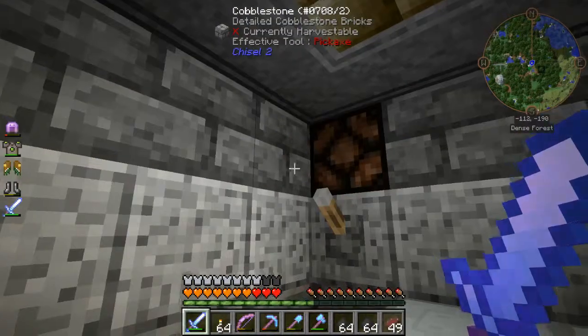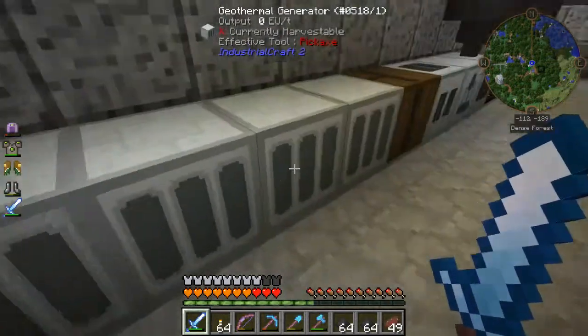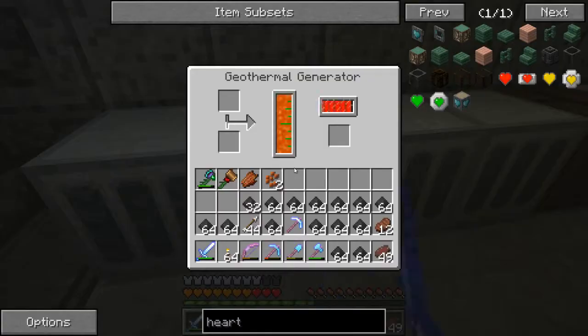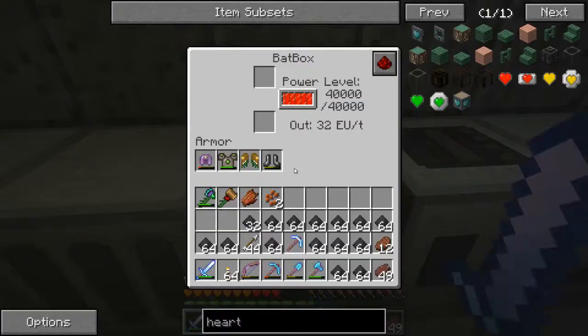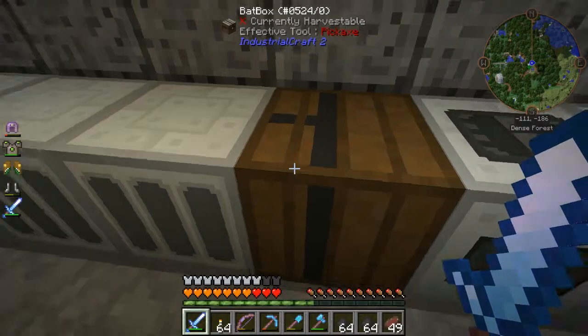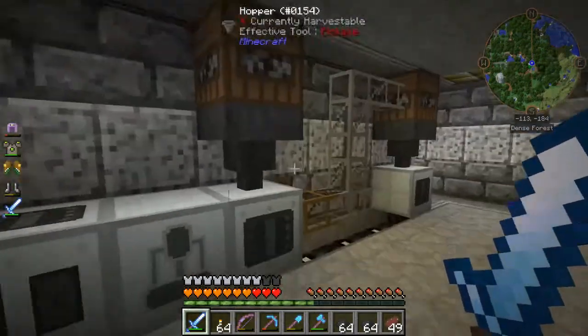You can probably guess what this is about. Look at this — four geothermal generators. Each one of these guys produces 24,000 EU electrical units. So I've got four of them, each one producing just shy of 24,000. I've got a bat box which holds 40,000. So I am producing a boatload of EU. This is all basically being powered by my patented lava generation system here.